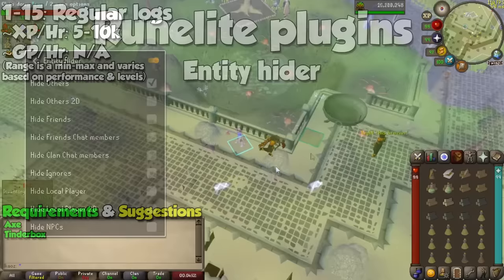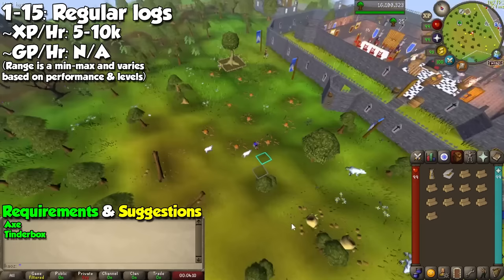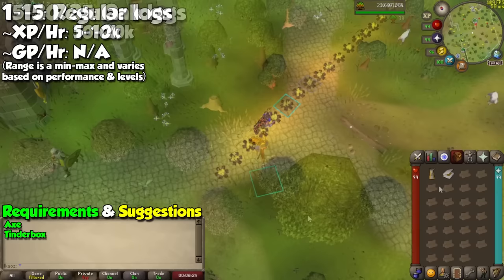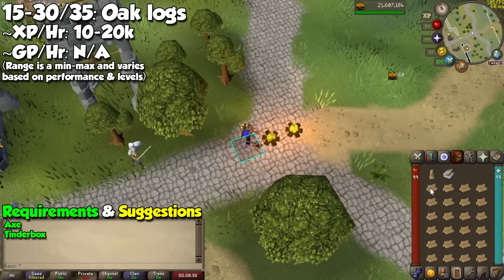Let's begin with the first method, which is going to be very easy and short. If you are a brand new account, go behind the Lumbridge Castle and start chopping logs. When you have a full inventory, stand on this tile and use your tinderbox on each one. When your inventory is empty, simply do it again until level 15. You are then going to go to the rocks east entrance and cut two oak trees near the guards, light them up, and repeat until you have achieved level 30 firemaking and woodcutting.